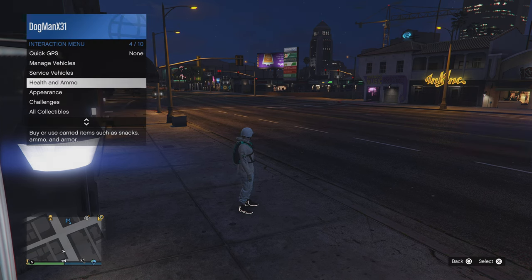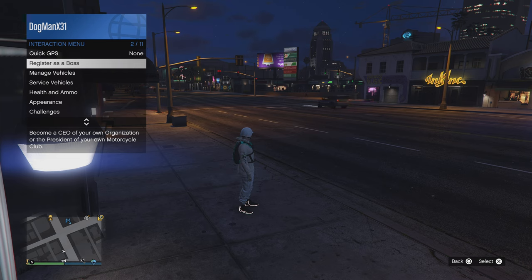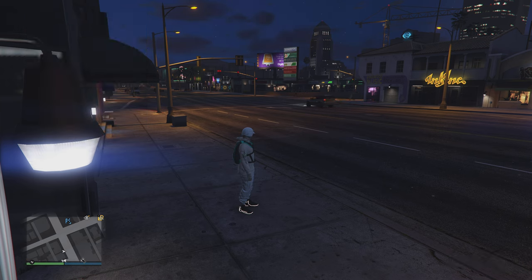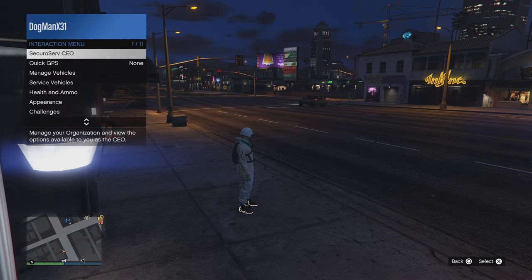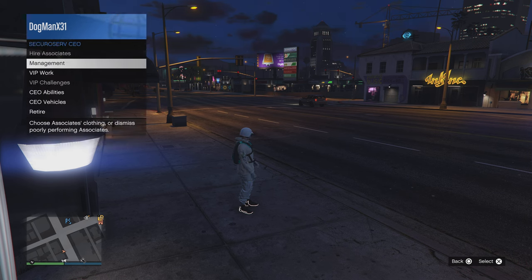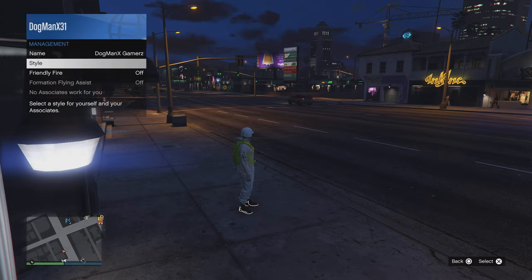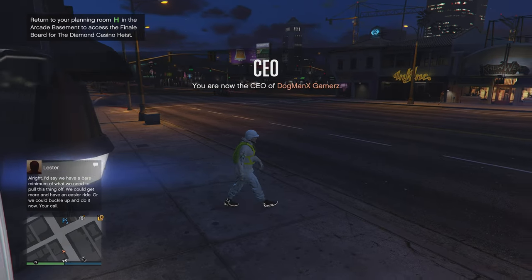To save this, open the interaction menu. Sometimes you're frozen coming back from the job — just wait. Then register as a CEO: Register as Boss, Register as CEO, Start an Organization. Once you do that, go into CEO Management, go to Style, hit once on the right d-pad and then back on the left d-pad — voila, you have it.